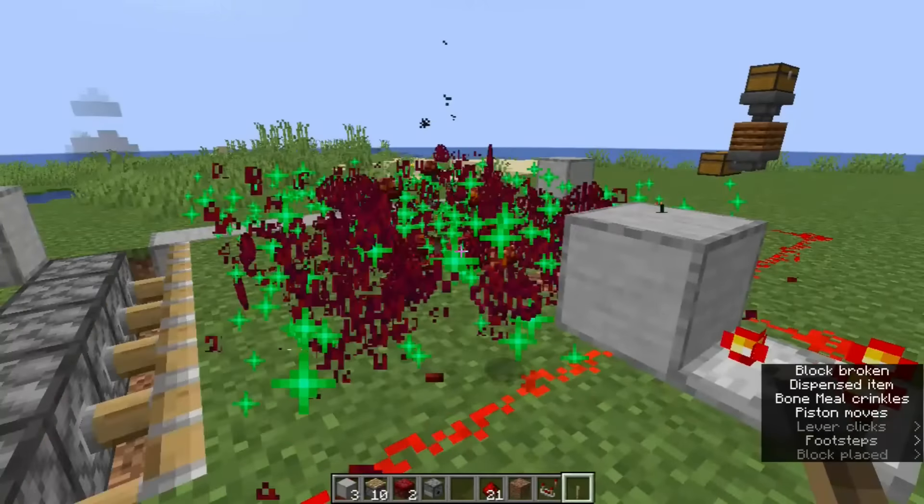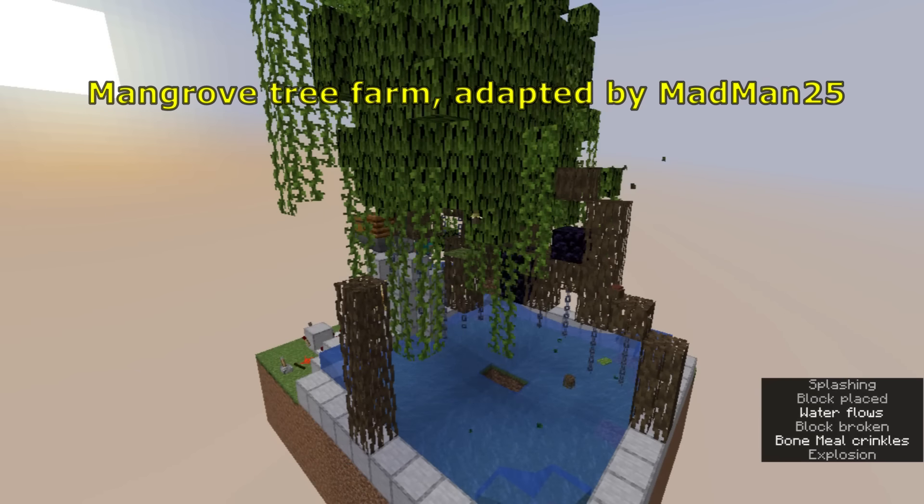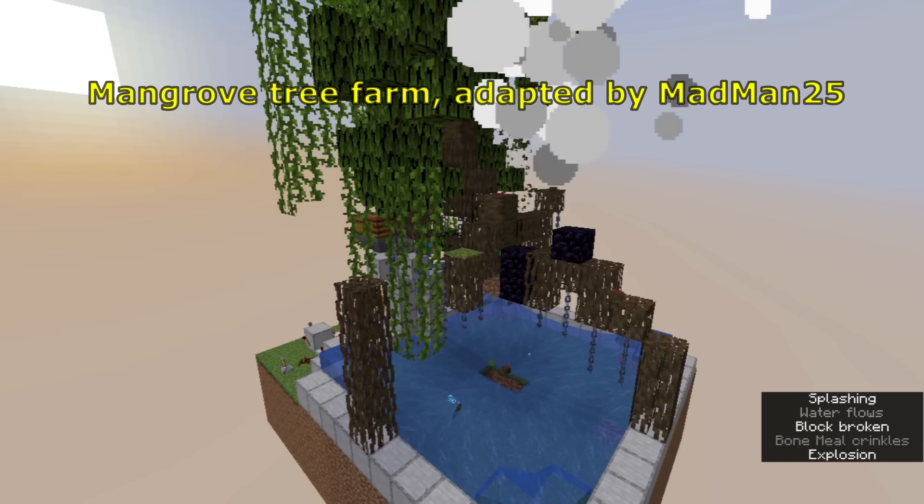When you're done using this farm, be sure to flip the lever to shut down the TNT duper, and remember that you should not turn it on again until the TNT stops exploding.